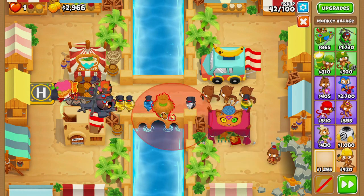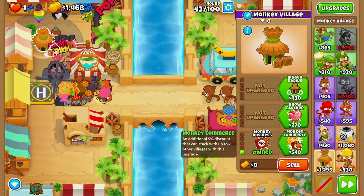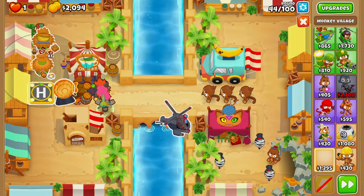On round 42 we'll grab ourselves a village and place it right up here, upgrading it up to monkey business and monkey commerce. On round 44 we'll grab ourselves another village and place this one a little bit closer to our heli pilot.